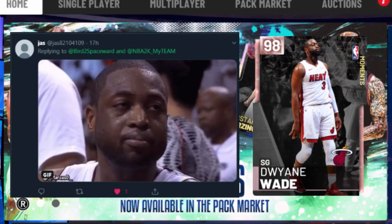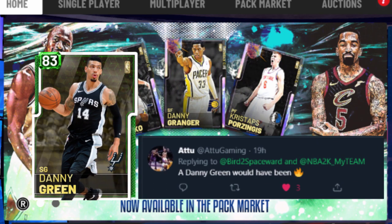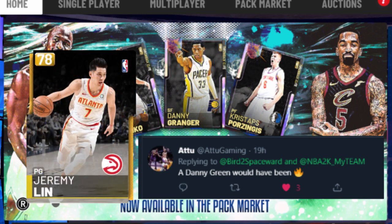Dwyane Wade — not sure why he did not get a Galaxy Opal this season. Would have been a nice tribute to the future Hall of Fame legend to get one to close out the season. Give us a D. Wade Galaxy Opal, 2K. Danny Green from the Raptors — his card is always nice, very sharp. And with the Raptors winning the championship, why not make everyone on the squad a Galaxy Opal? Even Jeremy Lin.